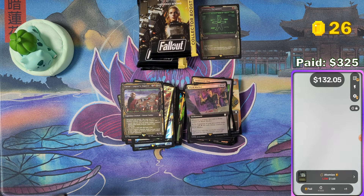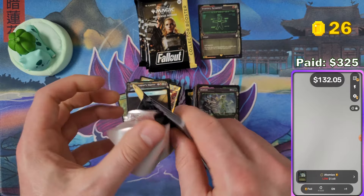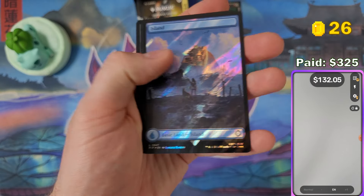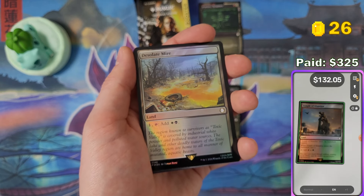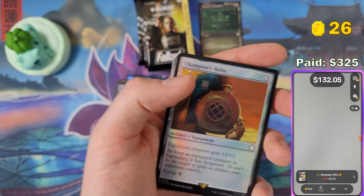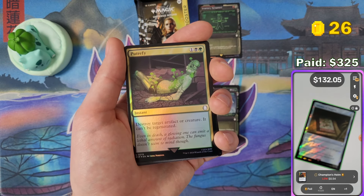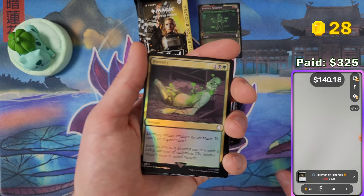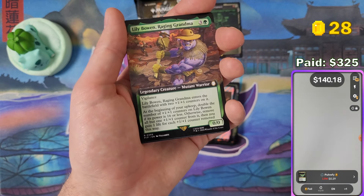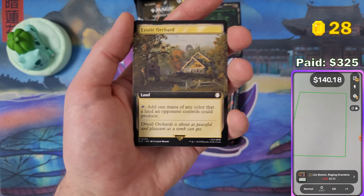Come on, we need something cool — double, 68. Five packs left, we need a serialized Bubblehead or Ravages of War in foil please. We pulled a Ravages of War in every collector booster box so far, so I'm curious if we'll keep that up. I already see some Vault Boy showcases there. Eight bucks for Talisman of Progress in search foil. Purify in normal foil. Lily Bowen extended art — 10 cents. Exotic Orchard.